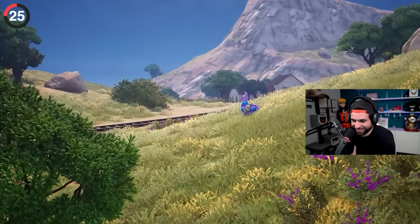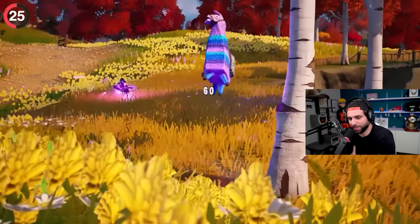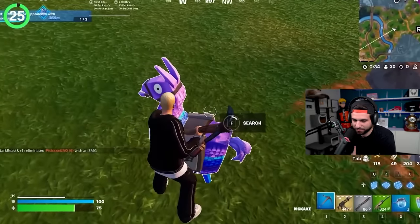Underneath the changes of Chapter 5, llamas are officially back to normal. I love this so much — I hated when the llamas ran away. Epic decided to keep this feature around, so you can finally let out that sigh of relief because we don't have to chase llamas anymore.